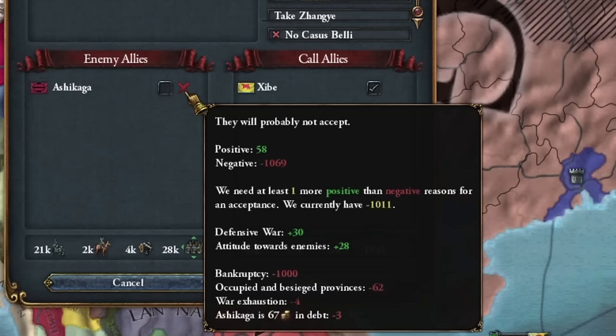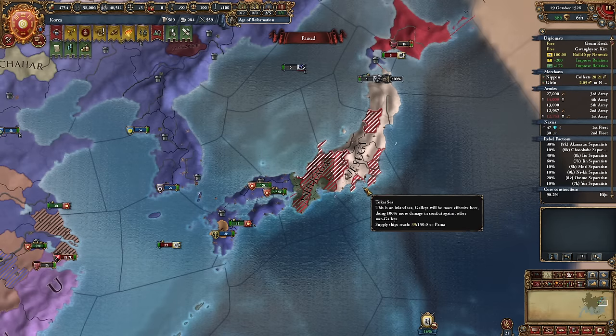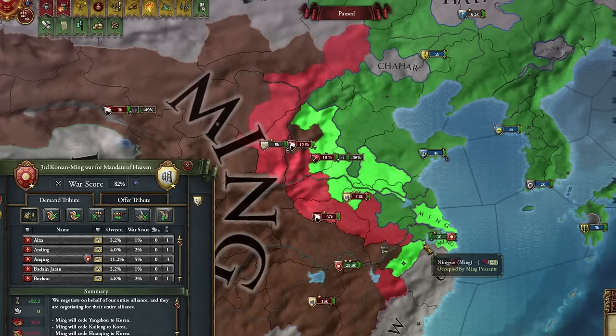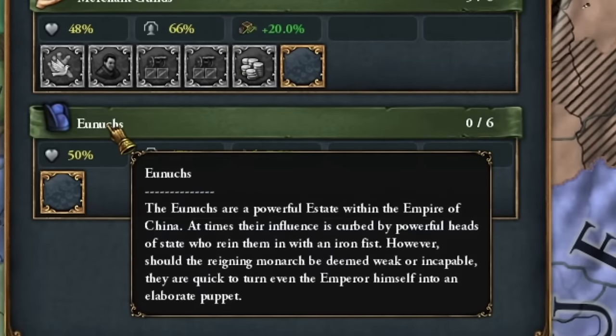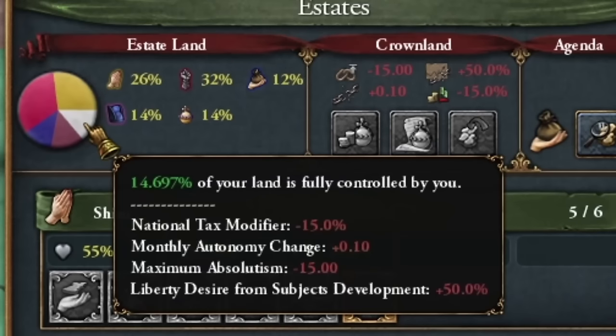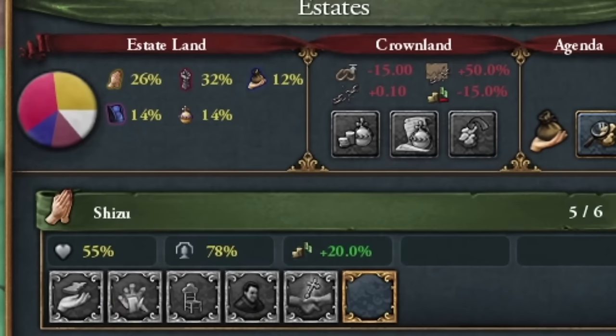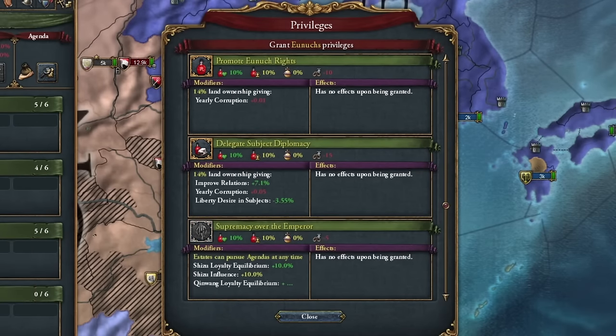Ming begins to collapse. The south has liberated itself. I'm now taking a lot of land from Ming and soon will take over the mandate of heaven. This introduces a new social class — the eunuchs — causing issues with crown land, but we'll manage. I dislike this group since every privilege increases corruption. However, I don't have to grant them anything.